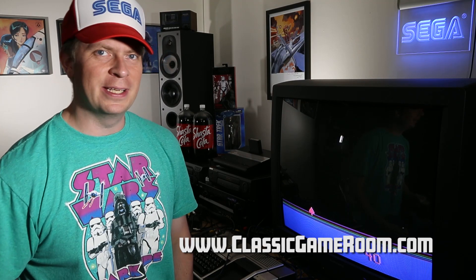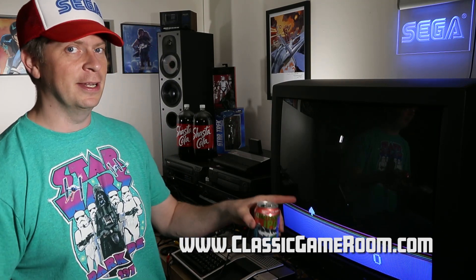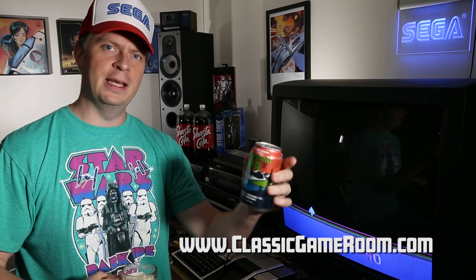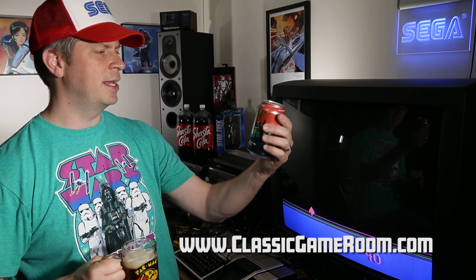Cheers and welcome to Classic Game Room. It's Friday and you know what that means — time for some beer in a Pac-Man mug and Demon Attack. Today's beer was sent to the show by my friend Cody in North Dakota. It's the Centennial IPA from Flathead Lake Brewing Company in Big Fork, Montana. A good IPA — this one reminds me a lot of Southern Tier 2X. It's big and malty without being bitter. It's a good beer.